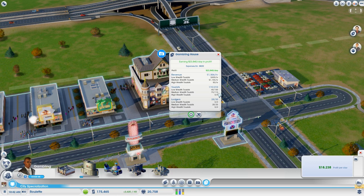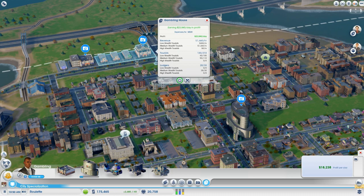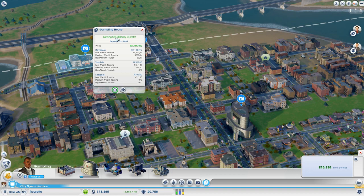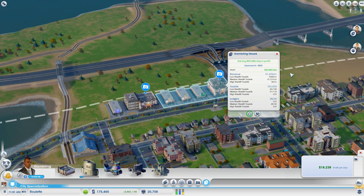It's easy to get into because your own sims in the city count. Since this is the first city of a new region, just about everybody here is low wealth but there are some medium wealth as well, so the early gambling houses are working. This one is earning $23,000 a day in profit — the exact number is $23,988 — and my other gambling house is earning $23,840 a day.